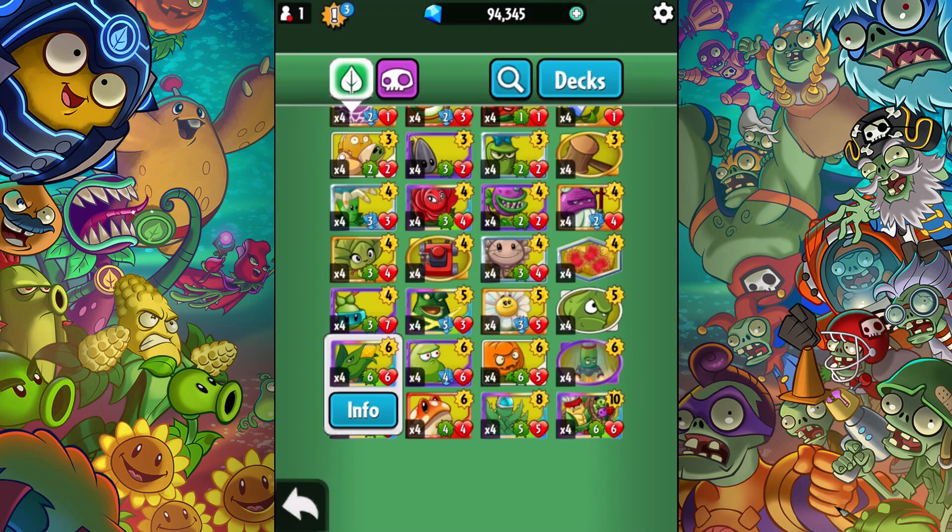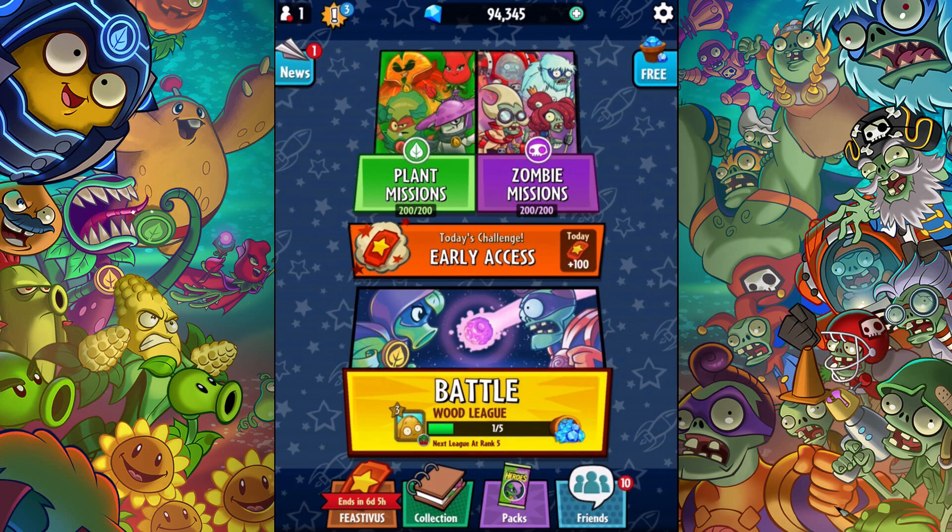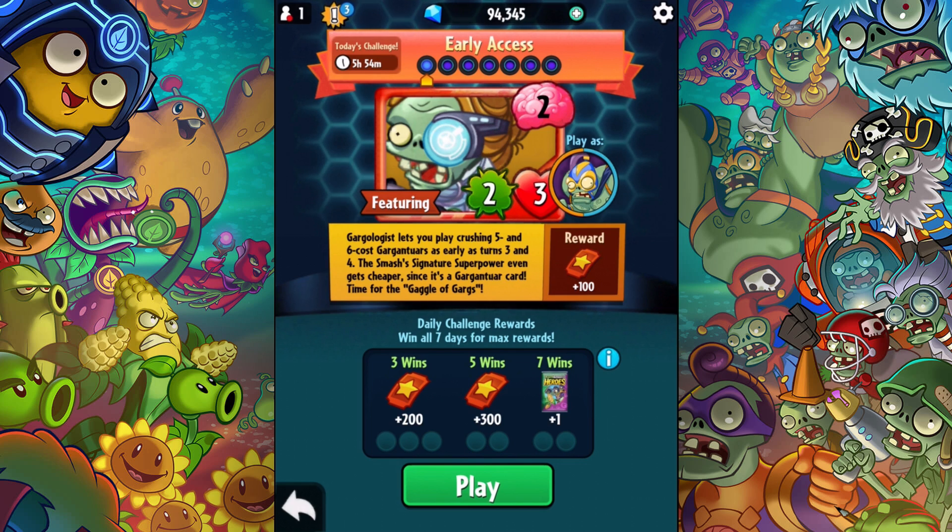That's three decks to showcase — I might do more, I don't know. But first we're going to head into the early access challenge. This is a Gargologist challenge featuring the Gargologist, which makes Gargantuars cost two less to play. The Gargologist lets you play crushing five and six cost Gargantuars as early as turn three and four. This match's signature superpower even gets cheaper since it's a Gargantuar card — time for the gaggle of guards. I've probably done this challenge before but let's have some fun.